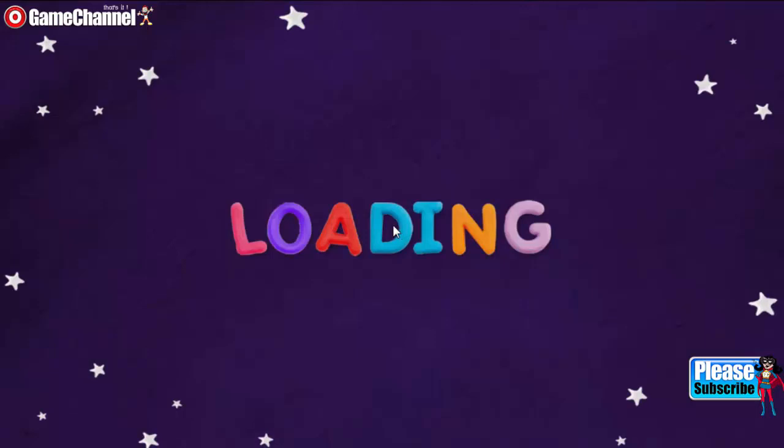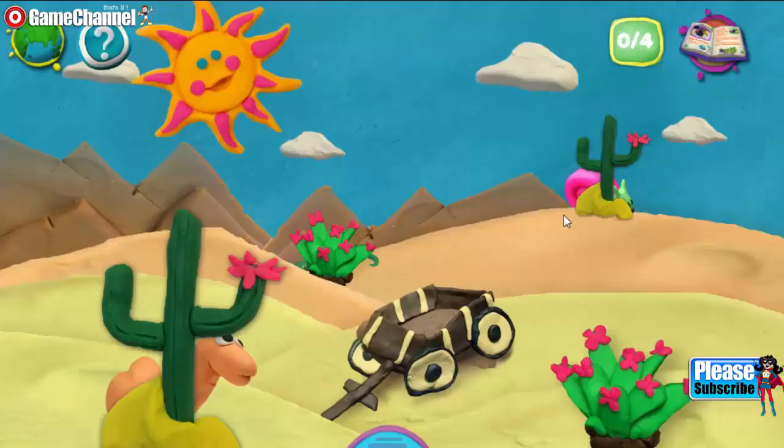Hello, Play-Doh desert, with your hot tan sand. Can you find the creatures hiding in this land? A blazing yellow sun makes the shadows their friend. Let's look everywhere, and we'll find them in the end.